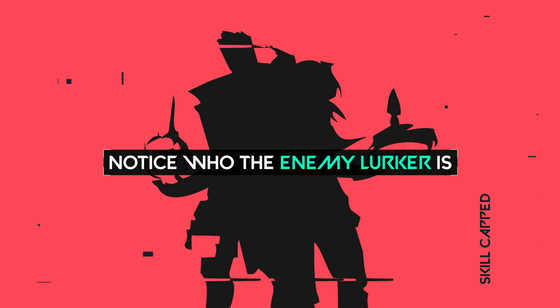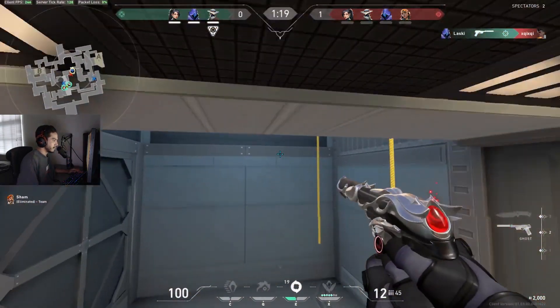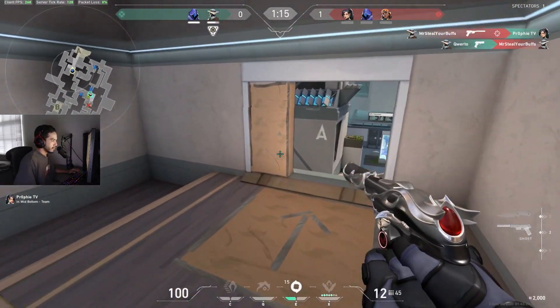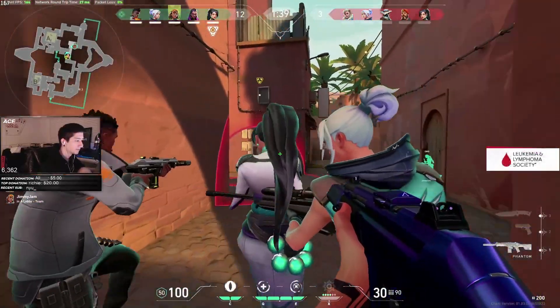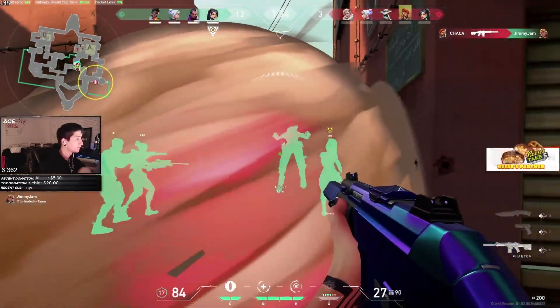Next up I wanted to talk about a very underrated piece of information: you should be taking note of who the enemy lurker is. We've all had games where certain members of the enemy team just refuse to group up, for better or worse. A lurker is a very important role for a good attacking or defending team, but realizing their patterns as the other team can easily lead to a few won rounds that you probably had no business winning.